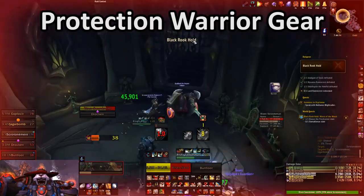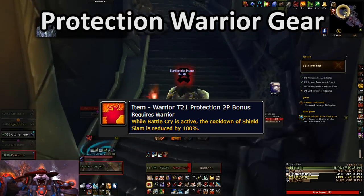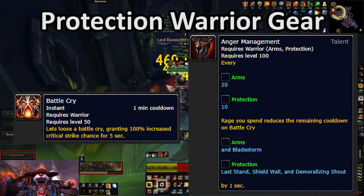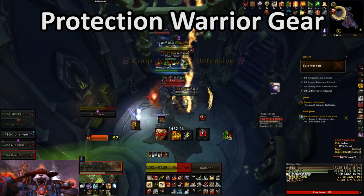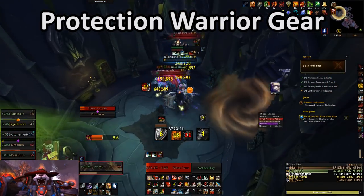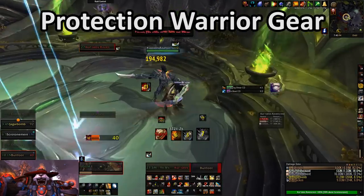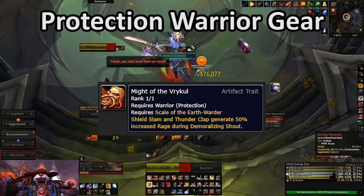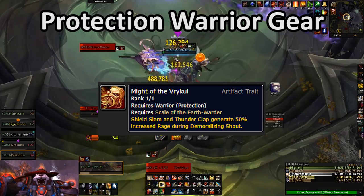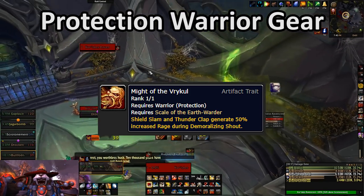Let's talk about that Tier 21 I've been mentioning over and over. Protection Warrior Tier 21 two-piece is amazing — it's one of the best set bonuses ever put into this game and a major part of why the class is so fun to play right now. When you pop Battlecry, you just want to Shield Slam until you can't anymore. You definitely want to have Battlecry and Demoralizing Shout up at the same time as much as possible due to the artifact trait Might of the Vrykul — that synergy will make you generate massively increased Rage compared to using each ability as they come up individually.